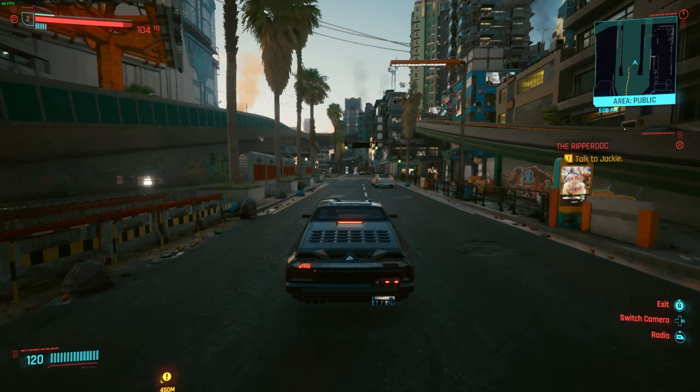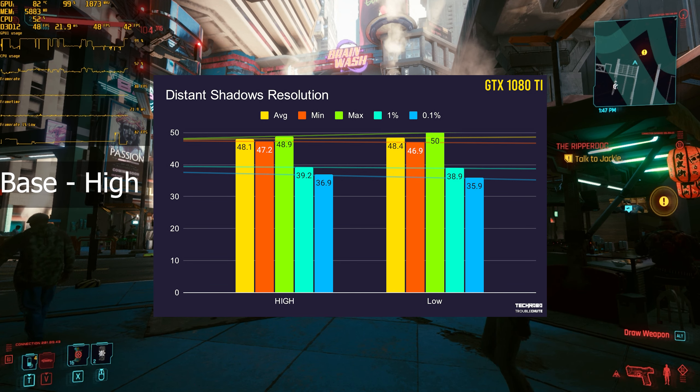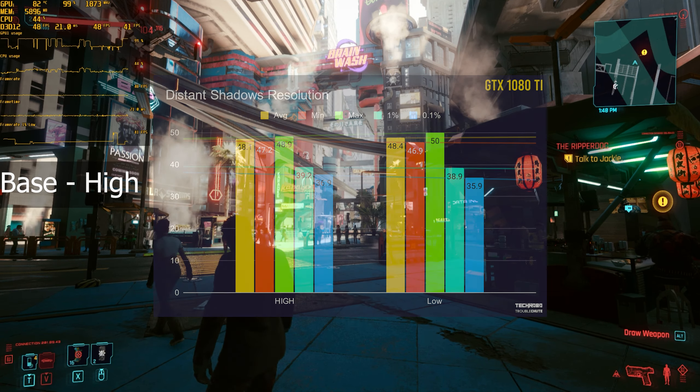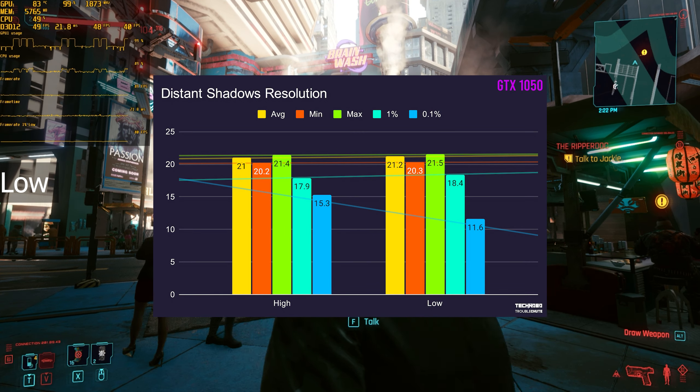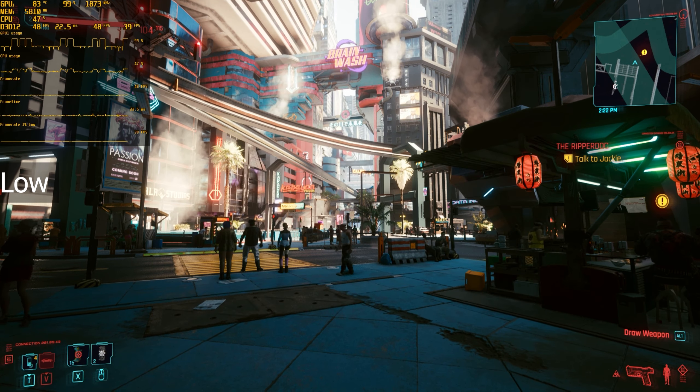Then we have distant shadows resolution. Once again, basically no difference between high and low, and on the 1050, even less of a difference. The only noticeable difference on both the 1080 Ti and 1050 is that the lower the setting is, the more instability I seem to get in-game — the 0.1% average actually drops when the setting is lowered.